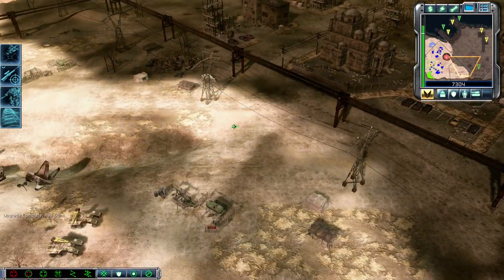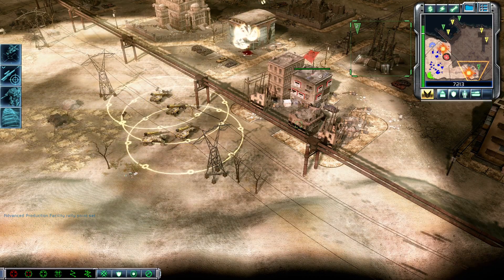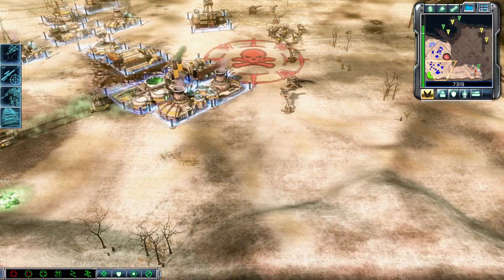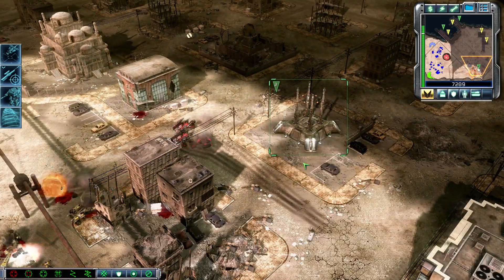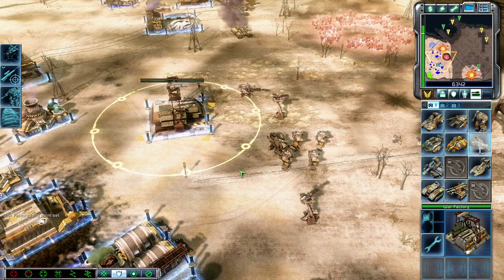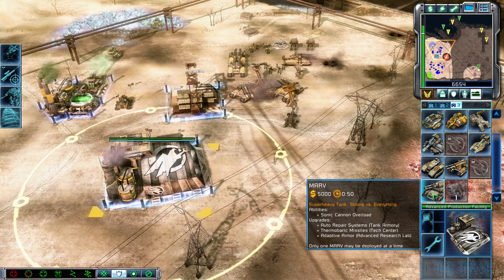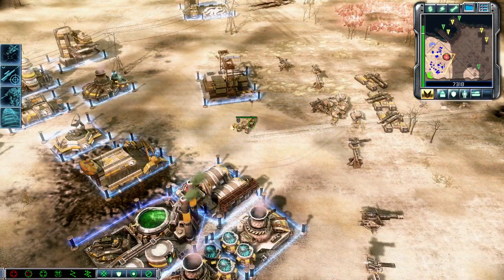Upgrade complete. MRT ready. Training. Unit under attack. Mammoth advancing. Mammoth tank ready. MRT online. Mammoth ready for action. Need anything? Silence. Keep a weather eye. Awaiting assignment. Armor superiority.